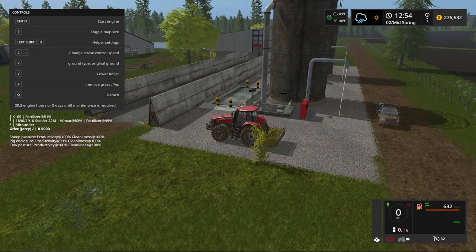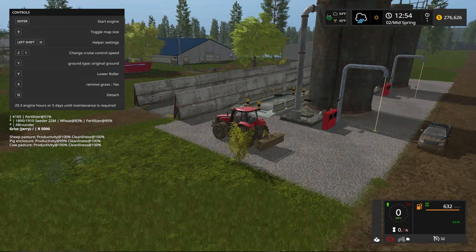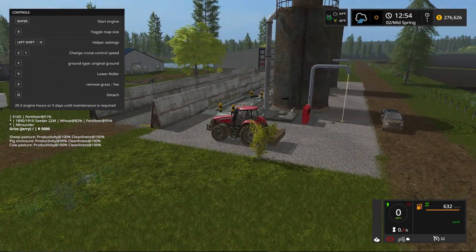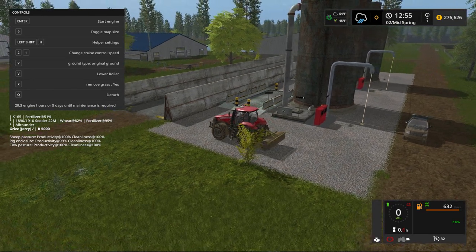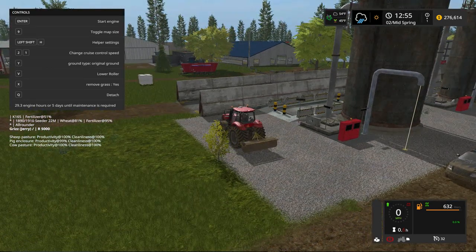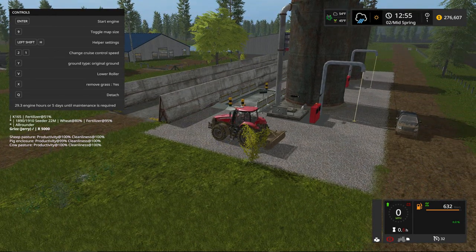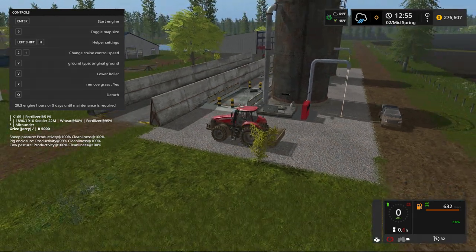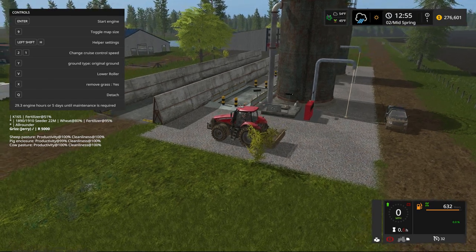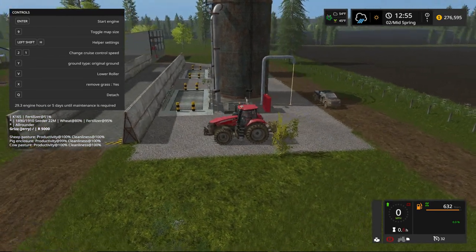I had a little difficulty — when Eustace uploaded his video I came home that evening to play around with it. The first thing I did was sell the silo we had, then came in here and did all this in gravel just like you see. But I couldn't get the silo to place back down again. Eustace recommended going over the area first with the 'original ground' setting, which I did, and then the placeable would install. Then I covered the entire area in gravel and placed the silos on top of that.